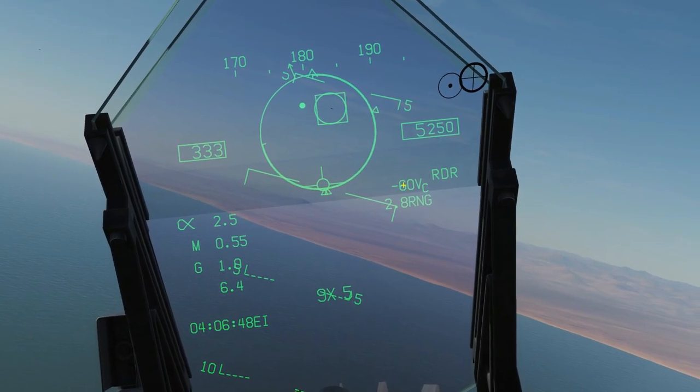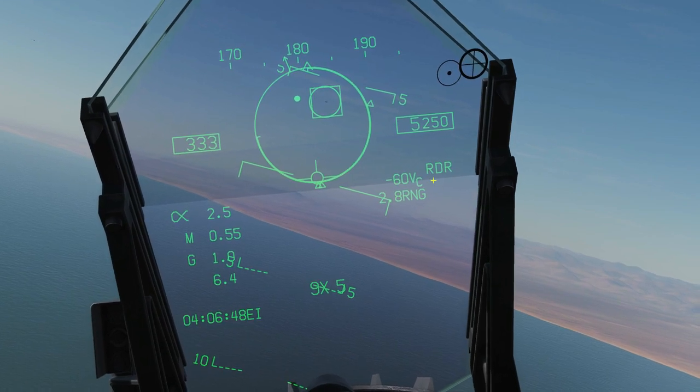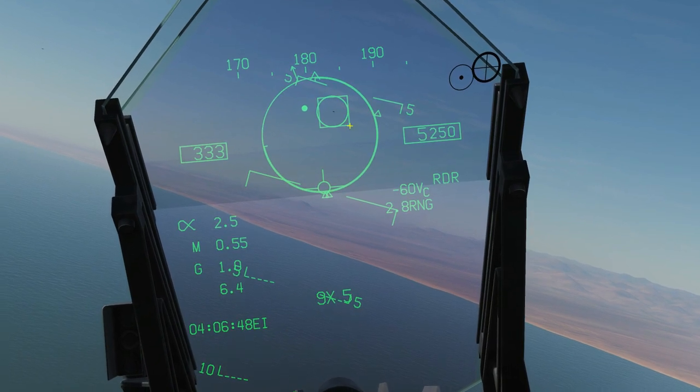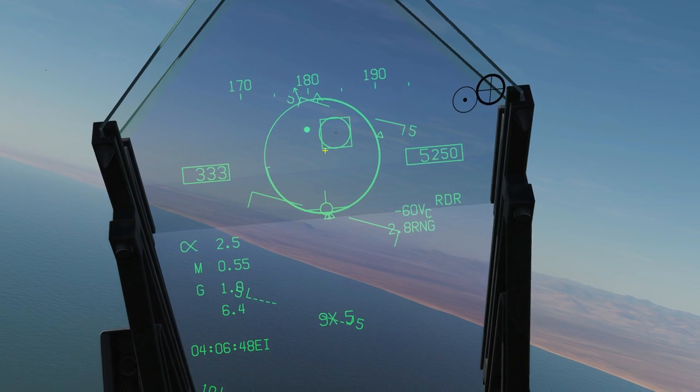We've now achieved an ACM track. We are at a radar range of 2.8 miles from the target, with a closing velocity of minus 60 knots — meaning we're separating by 60 knots. We've got a radar lock here. This box is the target designated box — the same box you'll always get if you get a radar track.